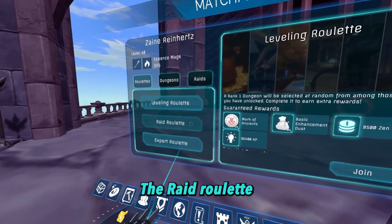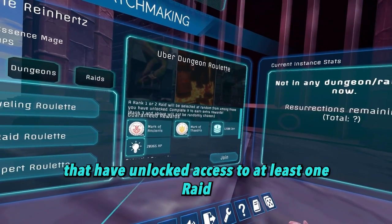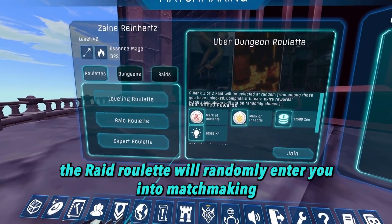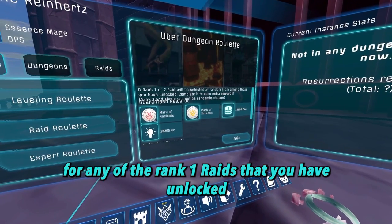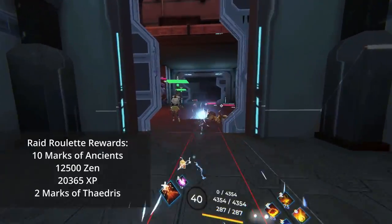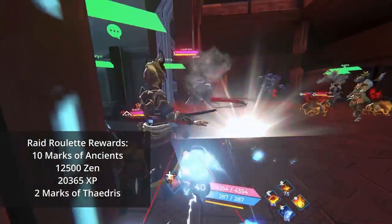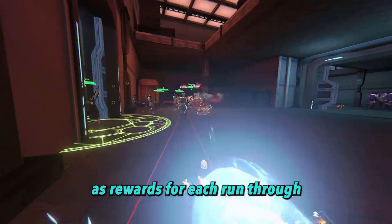The raid roulette is only available to level 40 players that have unlocked access to at least one raid. Like the leveling roulette, the raid roulette will randomly enter you into matchmaking for any of the rank 1 raids that you have unlocked. You gain 10 marks of ancients, 12500 zen, 20365 XP, and 2 marks of the address as rewards for each run through.